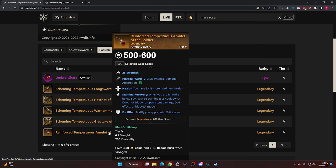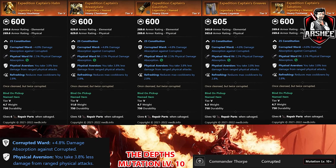You're going to see the next BIS equipment — the Expedition Captain's Helm all the way across to the chest plate, the gauntlets, the greaves, and the sabatons. This armor set is only obtainable in a Mutator 10 dungeon — specifically the Depths Mutator Level 10 — thanks to newworlddatabase.info. It is extremely difficult to obtain if you're a brand new player.